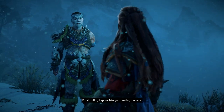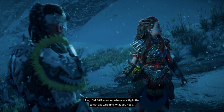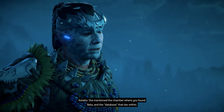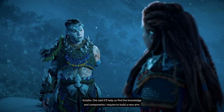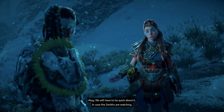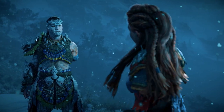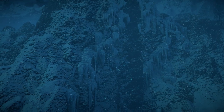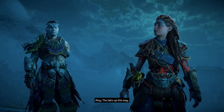'I appreciate you meeting me here — I'm happy to help. Did Gaia mention where exactly in the Zenith lab we'd find what you need?' 'She mentioned the chamber where you found Beta and the database that lies within. She said it'll help us find the knowledge and components required to build a new arm — at least we know where to look. We will have to be quick about it in case the Zeniths are watching.' The lab's up this way.